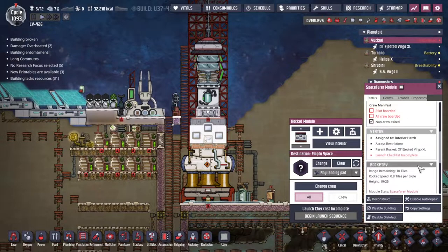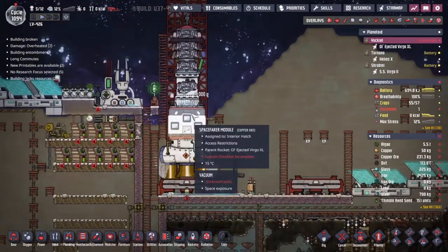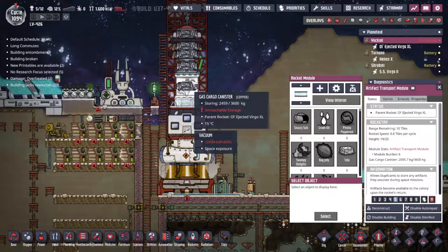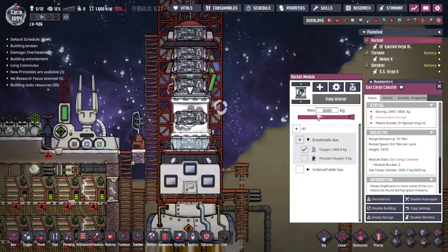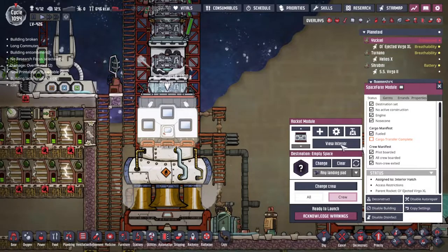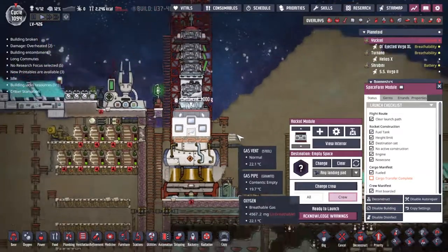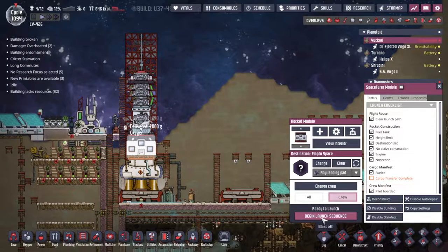We've still got the same range - beautiful. Artifact transport module is installed. I think we need to call Jonesy over. Nice little checklist here is telling me that we don't have enough cargo installed - it's true, we don't. We're missing centre bits to a whole bunch of our stuff, but we're nearly there. It's good enough to survive for a few days doing a little bit of research. We just saw Jonesy pop inside here - ready to go. Let's double check we've got the right trajectory planned. We're going to acknowledge the warnings of not enough gas and let it go.